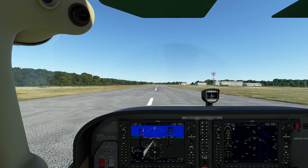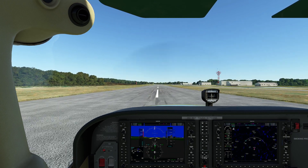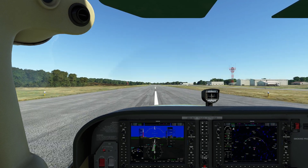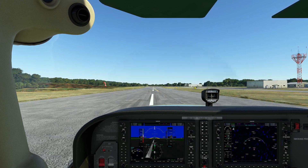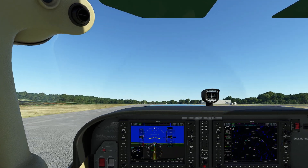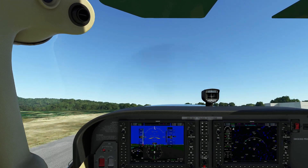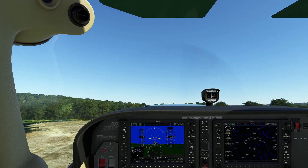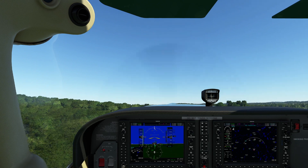Full power, start running, give it some right rudder right away — it's going to want to sneak around. In the real world, it's such a joke to keep the plane on the center line. The only time you really have difficulty is landing in a crosswind. There's 25... 35... 40 knots... 50... 55 — let's go. We're going to pitch right up to about 7.5 degrees and just let the aircraft climb. Just clearing those trees. Just clearing those trees.